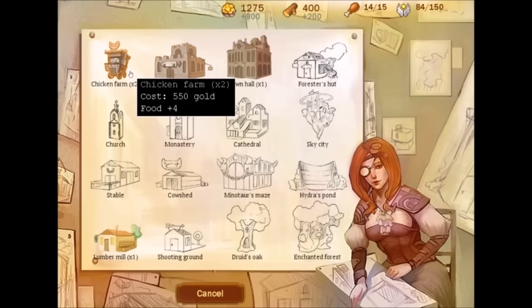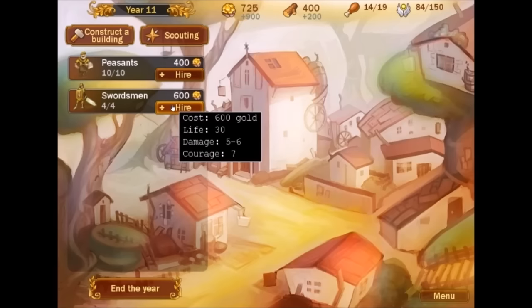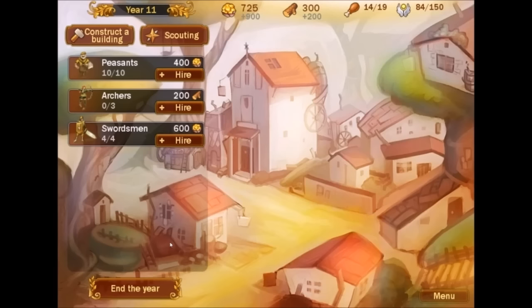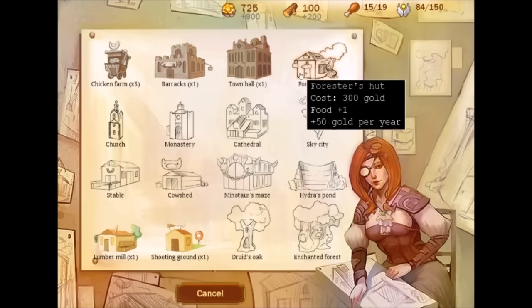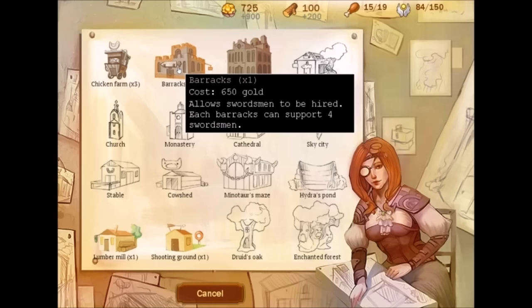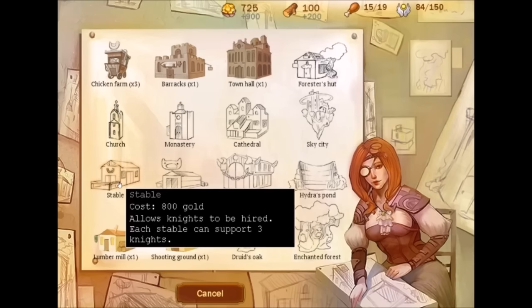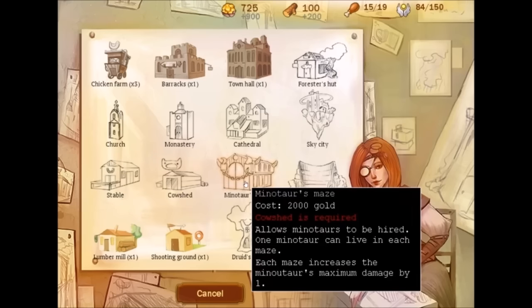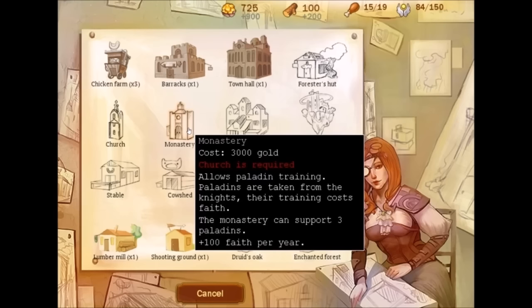Let's go ahead and construct a building. I'm going to do another chicken farm or just a farm. I'd like to hire more troops. Starting to get wood now. The shooting ground — I think we'll do that and hire some archers, or just the one for now. I could do another barracks and support four swordsmen. The downside is they're pretty weak. A stable allows knights to be hired, but I don't have enough gold for that yet.